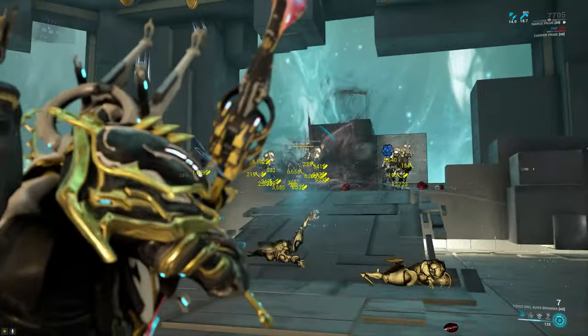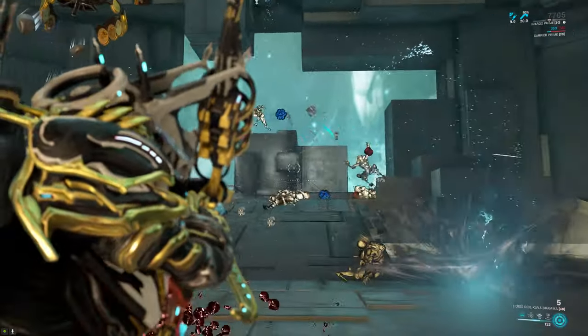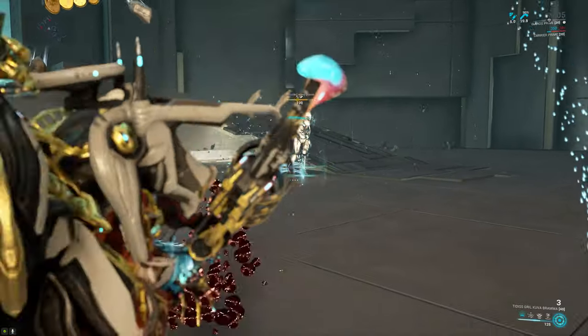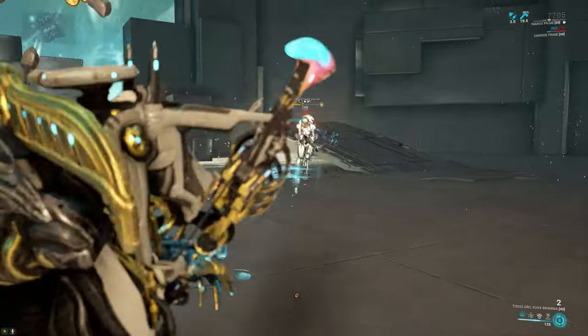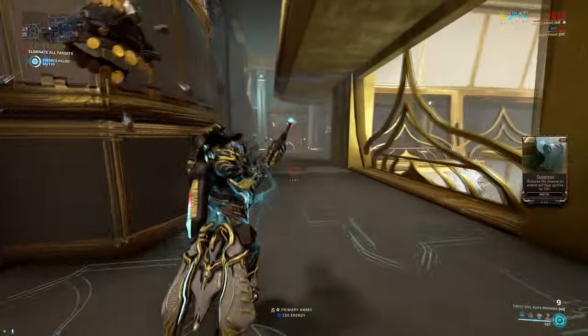It gets even better — considerably better — if you run the vigilante mod set on your companion, which is going to give you frequent orange crits through the set bonus. And if you then start mixing galvanized mods for even more damage and even run an arcane, absolutely fantastic. This is one of the most fun weapons in the game.